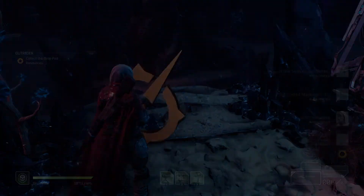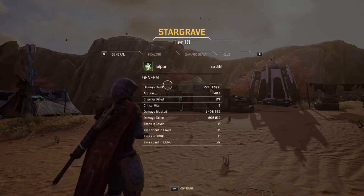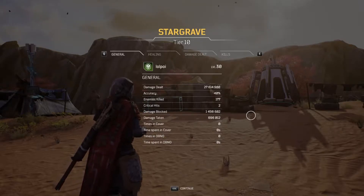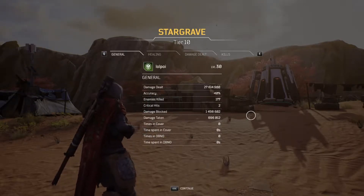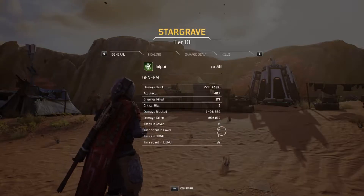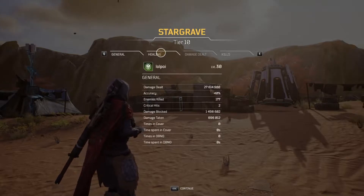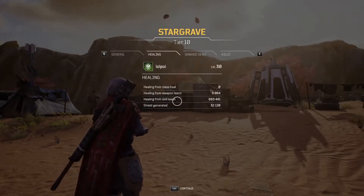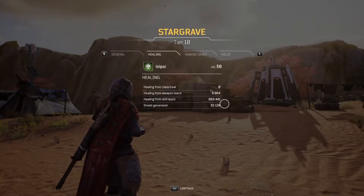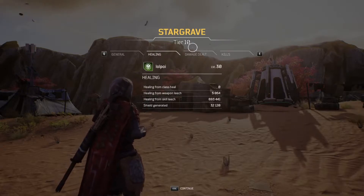Now let's take a look at the damage. Damage blocked: 1.4 to 1.5 million — that's insane considering I only have 10,000 life. Damage taken was almost 700,000, but I never went down a single time. I healed almost the exact amount of damage that I took, and the rest was taken off the shield I had from my chest mod — a tier 2 mod that gives me a shield when I go below 30% health.